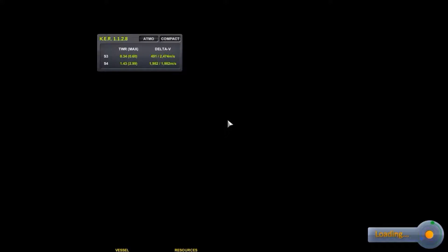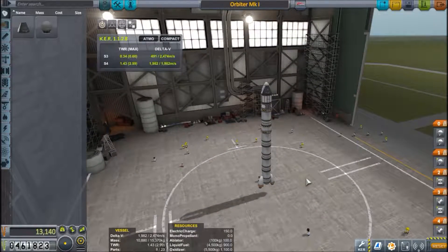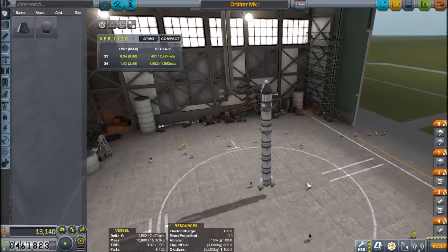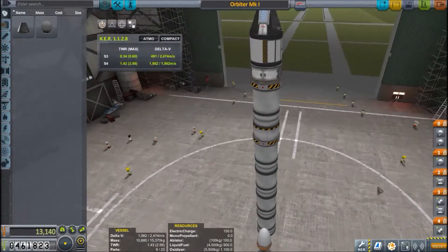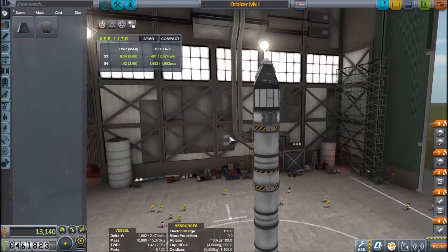And now we are going to make a vehicle to go to the moon. This is the new vehicle I made to gather science from around Kerbin. As you can see, it's quite different from the previous vehicle we had, and it's also got kind of a name.